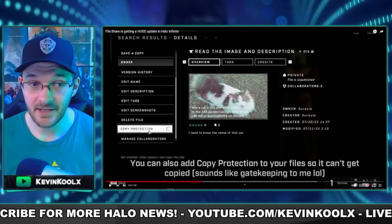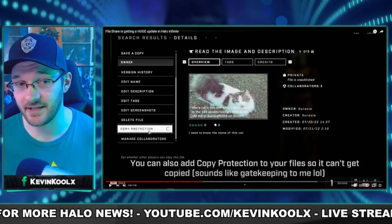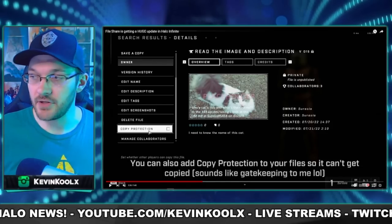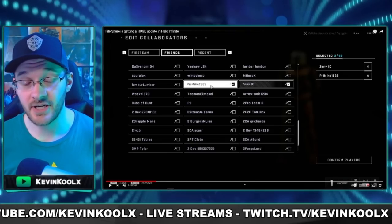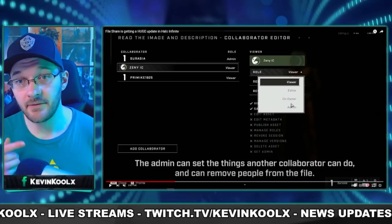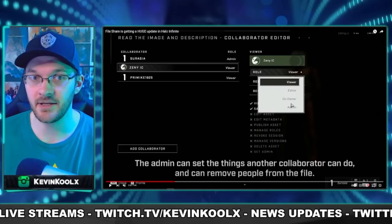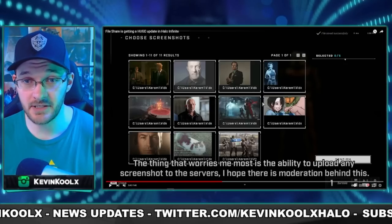This ties into what SirAsia showcased on the file share coming with Halo Infinite Forge, which is also being improved. There's going to be copyright protection you can put on your Forge creation so people can't steal your content, and it may allow a way to require a small donation to use it. The file share will also let you select friends from your friends list with different permission levels: viewer, editor, co-creator, or admin.